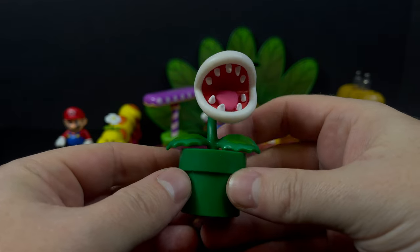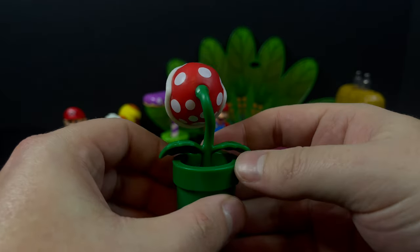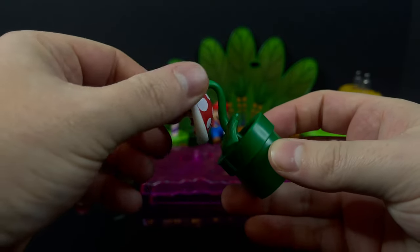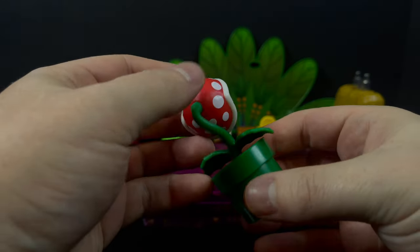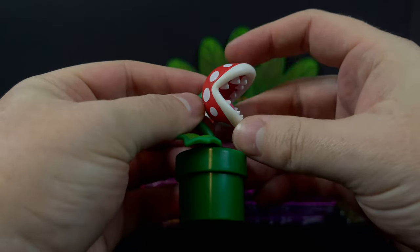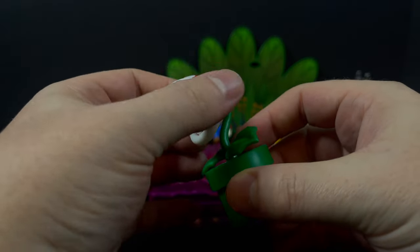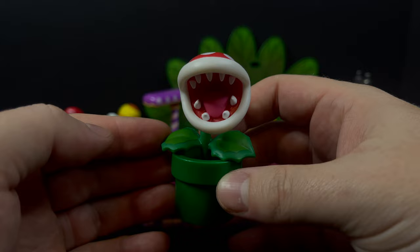The Piranha Plant itself is nicely done. For 2024, having seen this mold for years and years, it still has nice crisp paint and the teeth are nice and sharp. But as they've been updating the 2.5-inch figures with articulation, let's get a chomping jaw going — I think that would really make this pop.